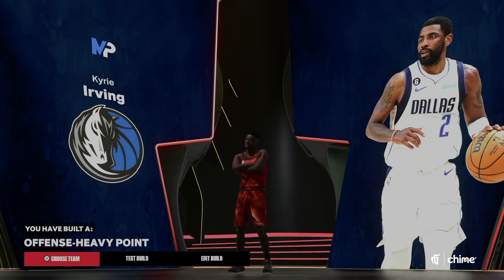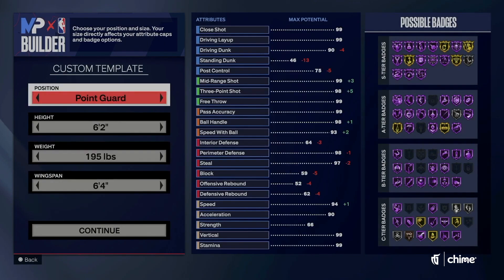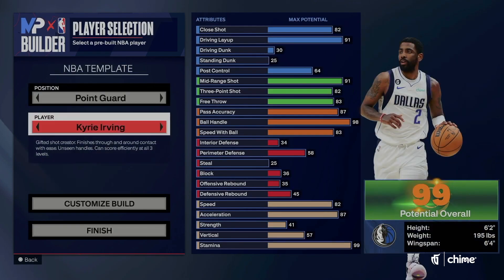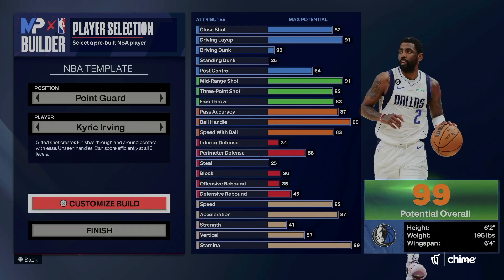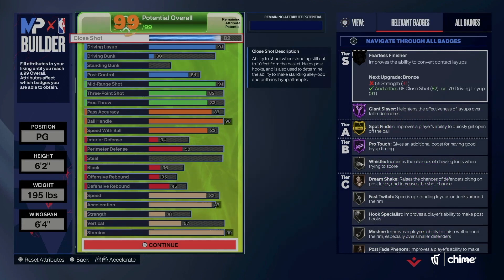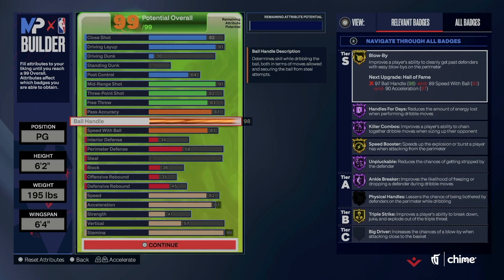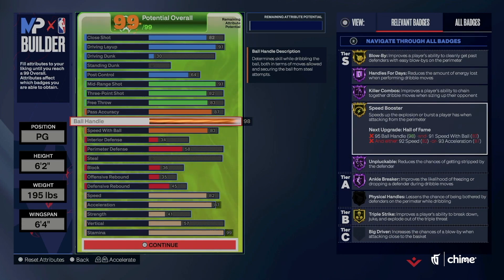That is the benefit of using a template build like this — an offensive heavy point. But let's say you're like, you know what, I don't really care about the sigs, I just want the template. So what we'll do is go to the template and hit Customize this time. Now you have some wiggle room. What I do is come here and see that Blow Bys — you only need to get Blow Bys on Hall of Fame and also Blow Bys on Speed Booster. You need a 92 speed.